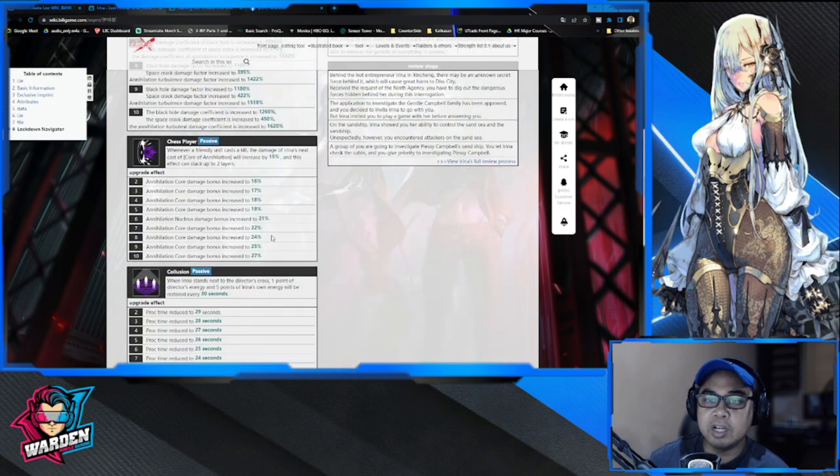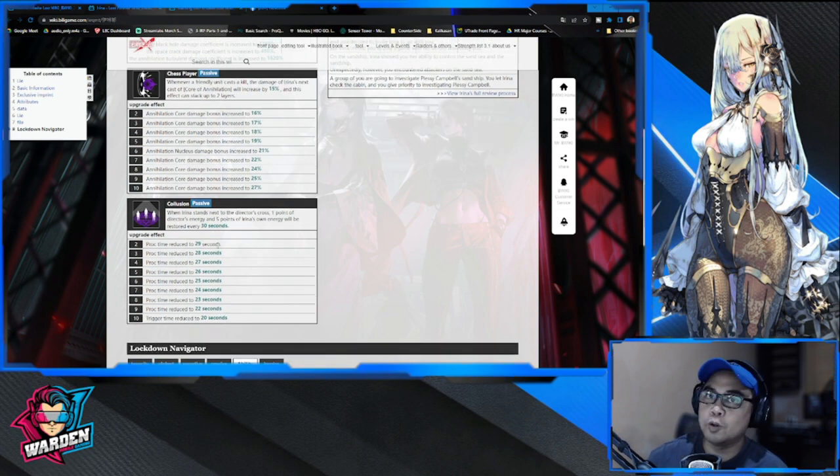For her first passive, whenever a friendly unit casts a skill, the damage of Irene's next cast of Annihilation Core is increased by 15%, and this effect can stack up to two layers, scaling up to 27%. The next passive, Collusion, is even better: when Irene stands next to the Director's cross — front, back, left, or right — one point of the Director's energy and five points of Irene's own energy will be restored every 30 seconds.